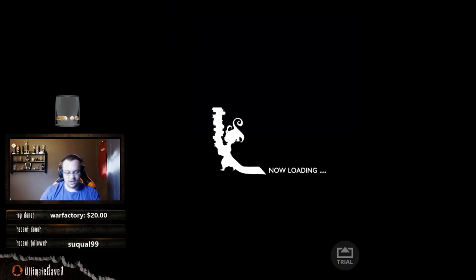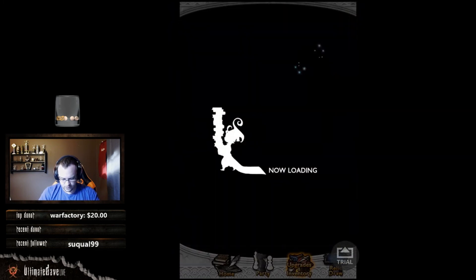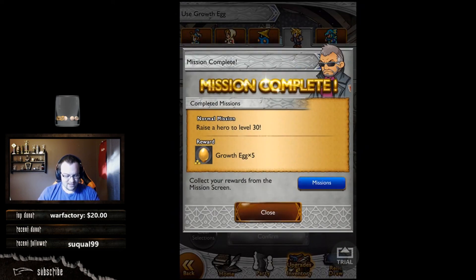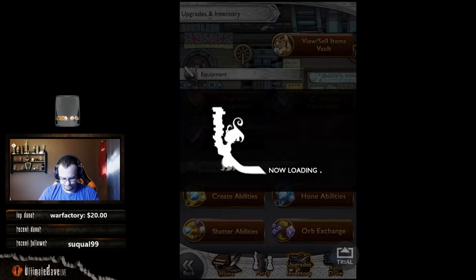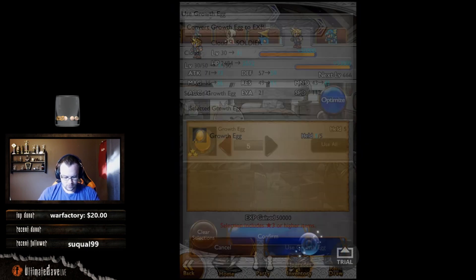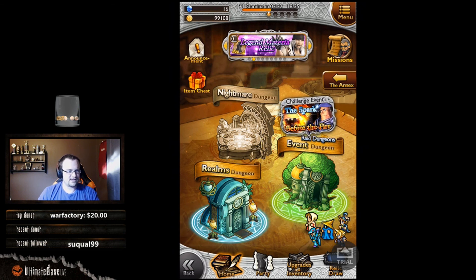Real quick before we go, let me show you how growth eggs work. Go to upgrades and inventory at the bottom right-hand corner, go down to growth eggs, select Cloud, and use all 40 on him. He's level 30 now and we got five growth eggs for that — let's collect that. I'm putting all my eggs in the basket on Cloud right now. That puts him almost to level 32. When we come back we'll do a little bit more of the event dungeon — catch you guys then!